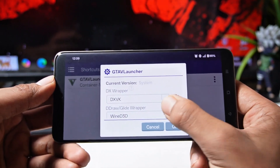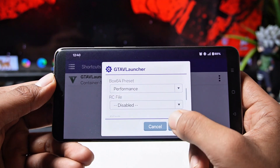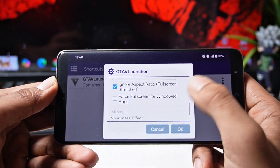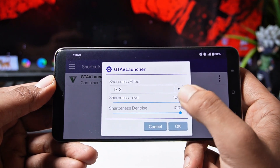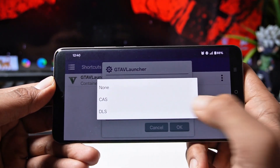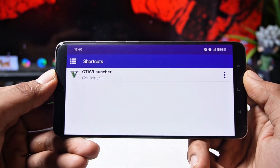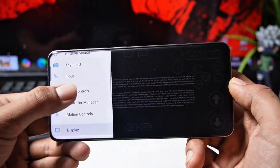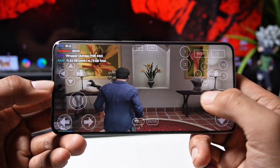First, you can configure the settings according to the specific game here. After that go to advanced settings, where you can also select the controller profile according to the game you are starting. And here you will get to see the feature of sharpness effects, where you can select DLS and CS features. This increases your sharpness a lot. I selected CS here and started the game. I have also selected the controller profile and the game started quickly.